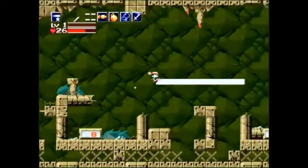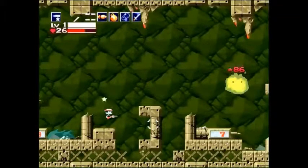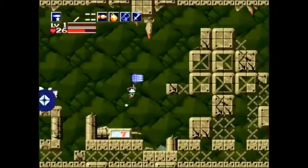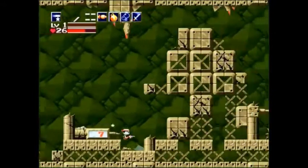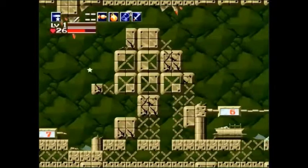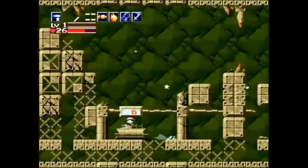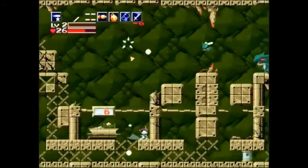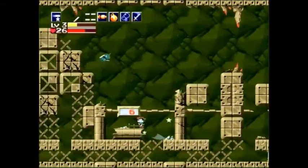Apparently the small spikes only do 5 damage, but the big ones obliterate you instantly. You'll see that thing has a timer next to it — if you manage to kill it in enough time it will die. But if you are within a very large radius when the timer goes all the way down, you will die. So get out of there!